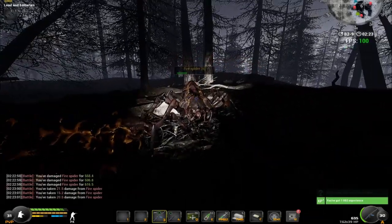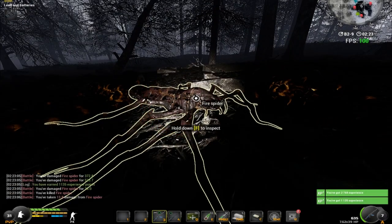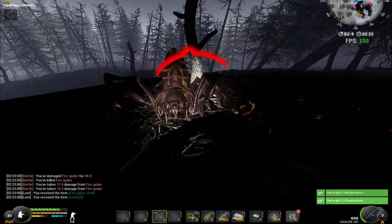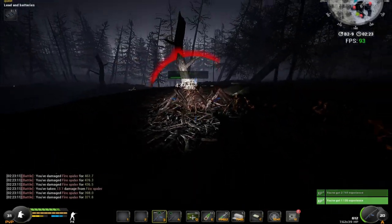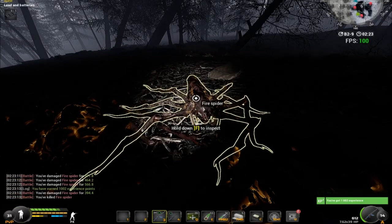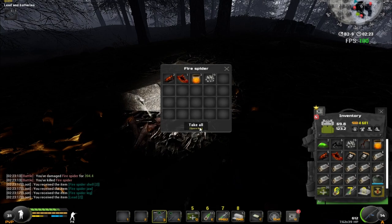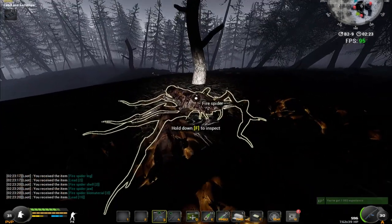These fire spiders are definitely the second best method. Minimum I'd suggest is level 16, unless you're a Miner — level 13. These are in the Dead Forest, right in the dead center. At lower levels you're going around them, but at higher level you just head straight into the middle.